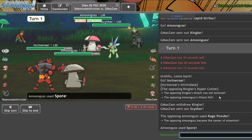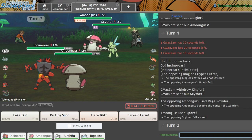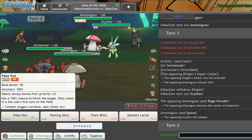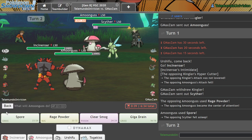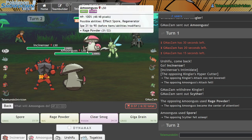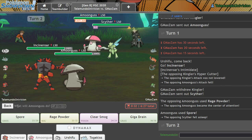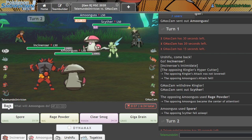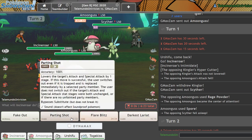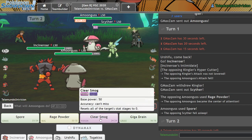I guess we're putting Scyther to sleep. Nice! This isn't too bad. I kind of want to Flare Blitz into that Amoongus and also Spore, because there's like a 50% chance this guy's gonna switch out or protect or something. Should I just eliminate Scyther? I mean, Amoongus isn't a threat. Let me just eliminate Scyther — I've got a pretty much free KO right here.